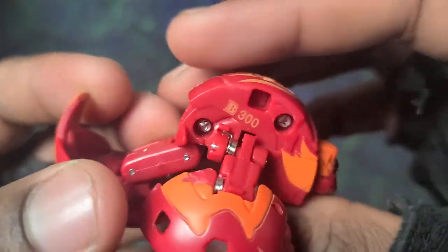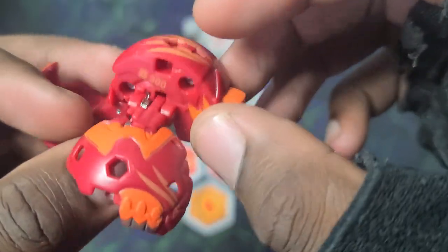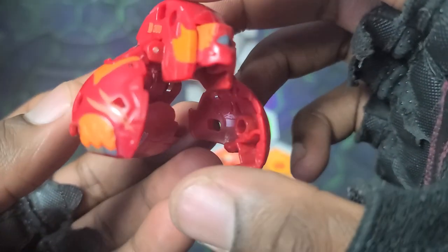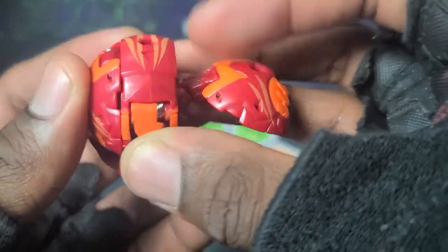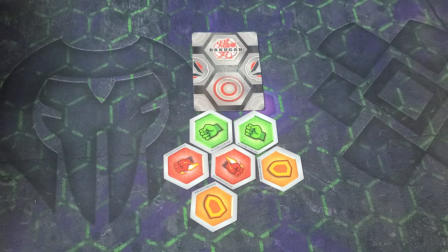So there's Cycloid — B-Power 300. Orange on the shoulder blades, the arms, and the tail. Cycloid has a really interesting design, paying homage to how we had Cycloid in the first era of Bakugan. To close it up: arms in, tail in, click it together. There's Pyrus Cycloid in the closed form. Definitely digging the tone of orange — it's a darker red for Pyrus this season compared to Evolutions, which had bright cherry red. This is more of a crimson red, a little bit more.